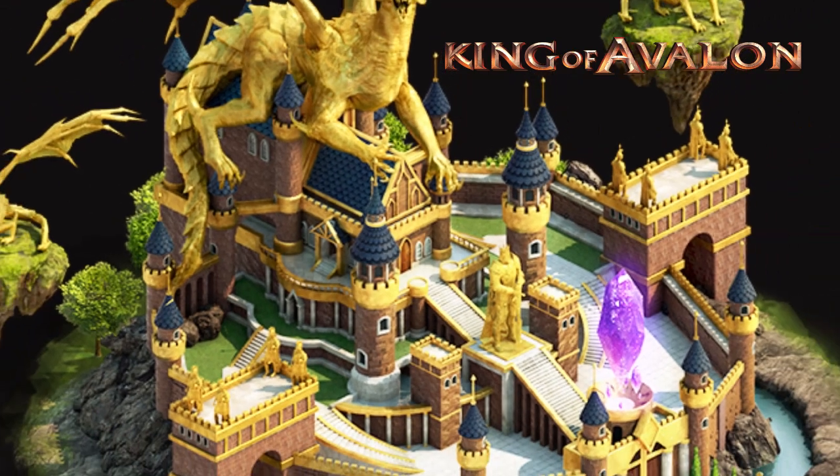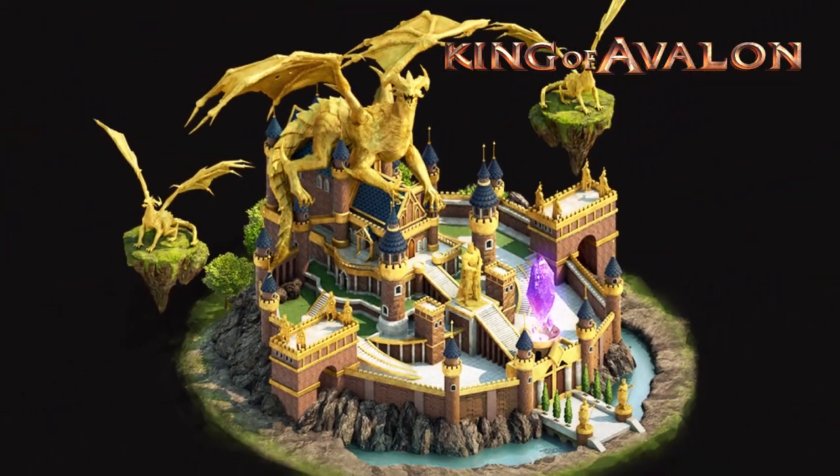Regarding the benefits, you're gonna get a new skin for your castle that's gonna be visible on your map, and then 2 extra bonuses for your March capacity. The first one is pure numbers — 5,500 troops will be added to your March capacity — and the second one is an extra 10%, which depends on the current capacity of your March.